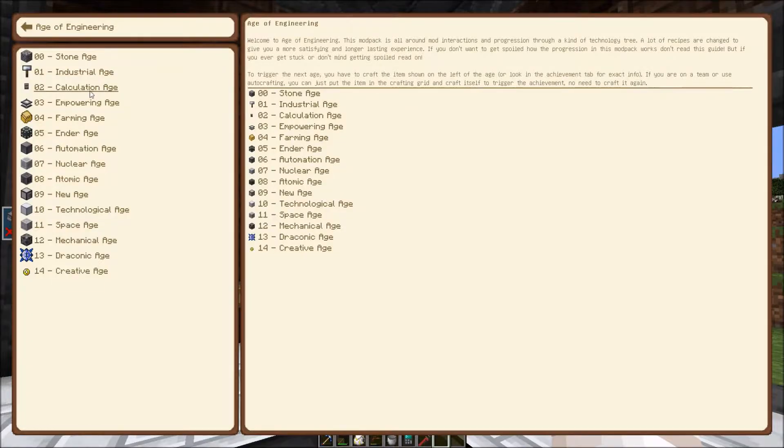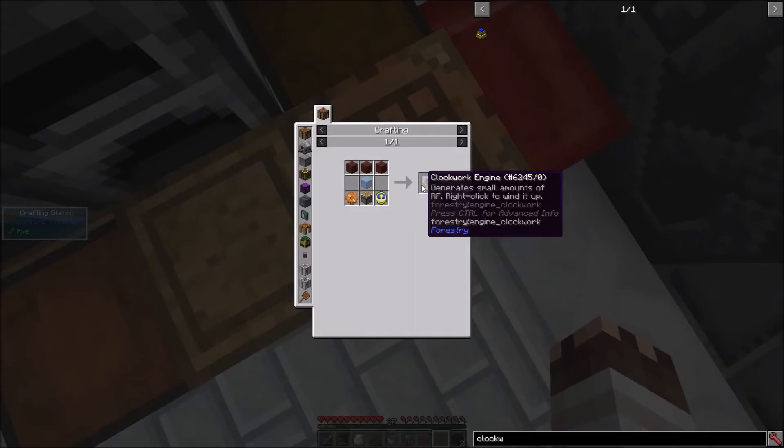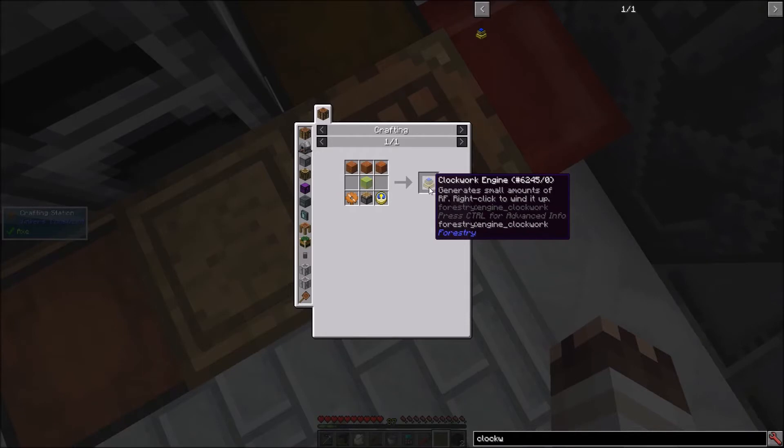It's time to enter Age 2. In order to use a calculator, I need a power cube and power. For my first power, I'm going to make a clockwork engine from Forestry.